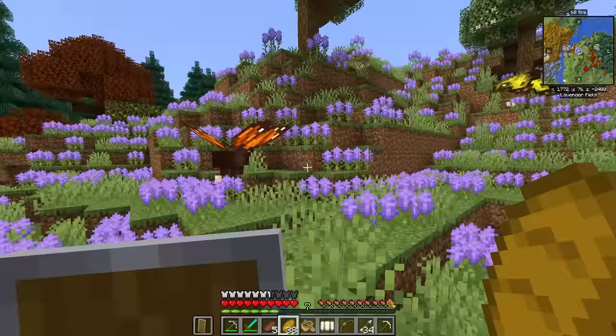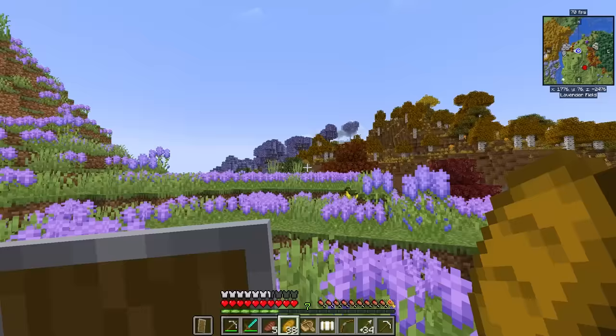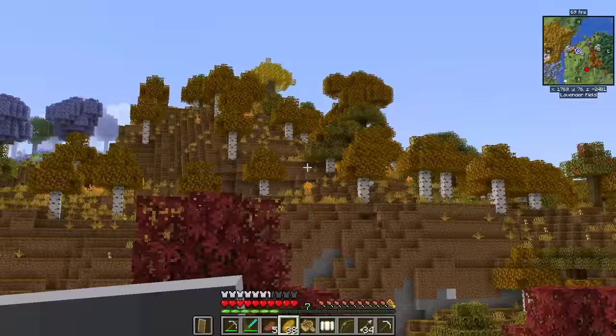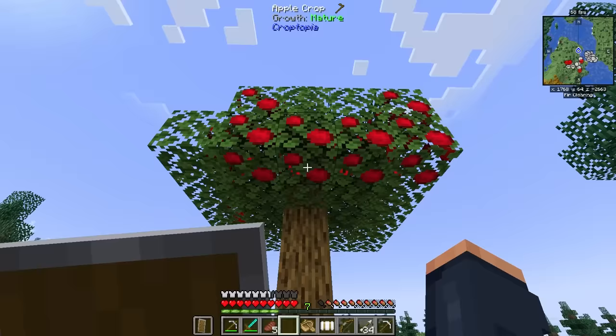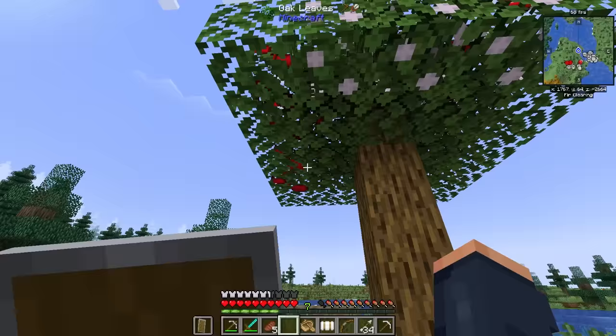Those are some big butterflies — this looks like a beautiful monarch butterfly, and these guys are massive. This biome over here is gorgeous looking. Look at this — Croptopia! We can just pluck the apples right off the tree. It's lovely. I love this.